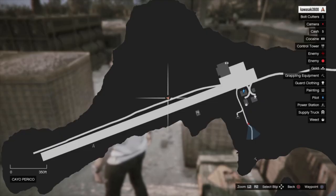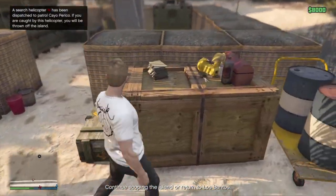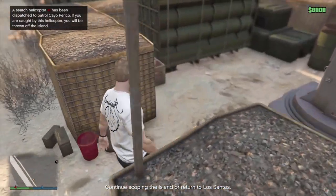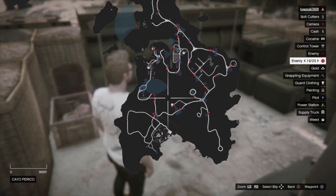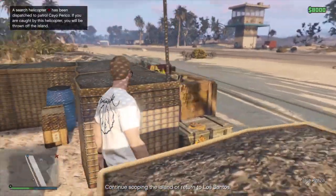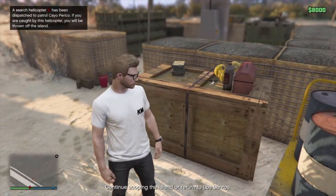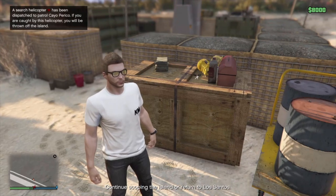I also wanted to show these little square military areas with artillery — they're all over the map, and most of them have a red toolbox, so check those out. I actually found guard clothing in the one by this tower. Keep an eye out for these because they're all over the place. If you're looking for bolt cutters, they seem to spawn near the red toolboxes or right on them, so keep an eye out for those.